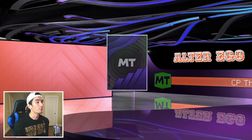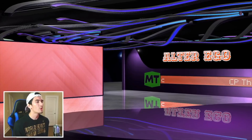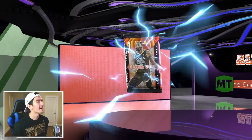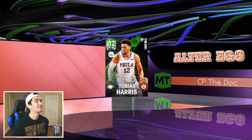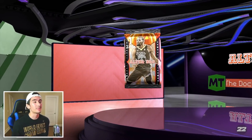We want something great right now - a Sapphire. Another Rudy Gobert? Seriously? We've gotten two Rudy Goberts, two Russell Westbrooks, and here's another Emerald - LaMelo Ball. This pack opening is not off to the best start, but we've barely spent 100 tokens. There's so many more packs to open, but it's not looking very promising. At least we're getting MT for selling the cards back.